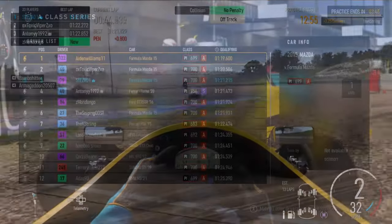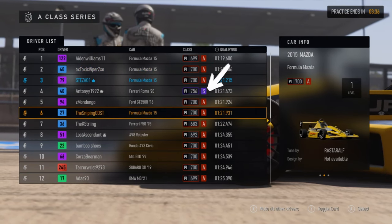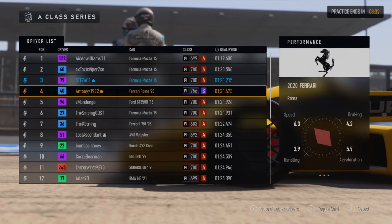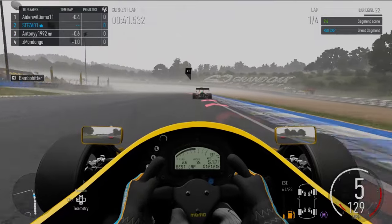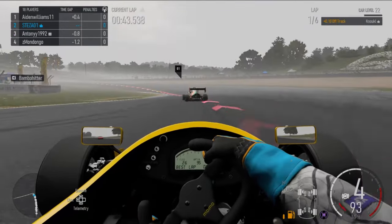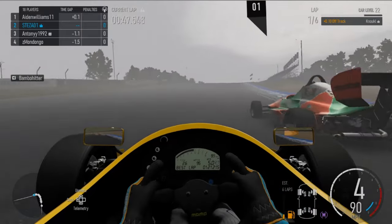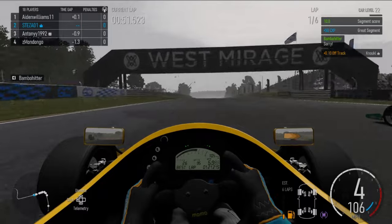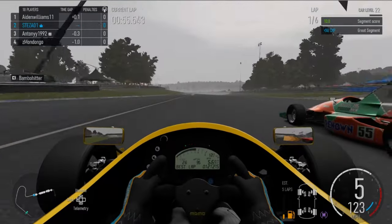That being said, you can see here that I'm in a lobby with someone who's somehow got an S-tier car in an A-class lobby — not sure how that's happened. But even though he had that massive advantage on me, I still managed to beat him in this Mazda. It was just awesome — every straight he would be catching up to me, but as soon as I got to the bends that was it, he just didn't stand a chance. And bear in mind his speed stats were probably like two or three times what mine were.